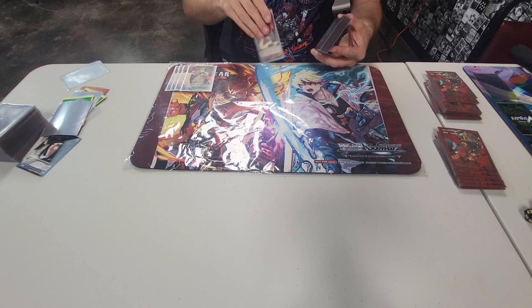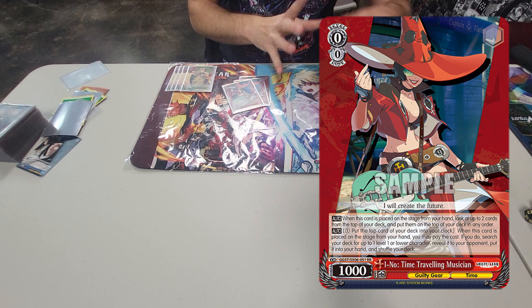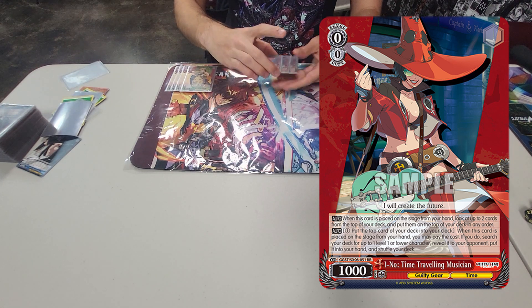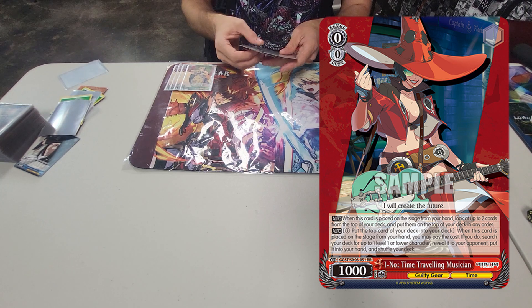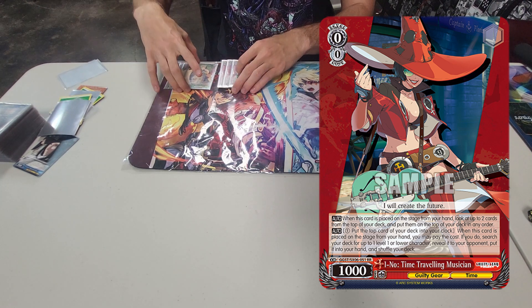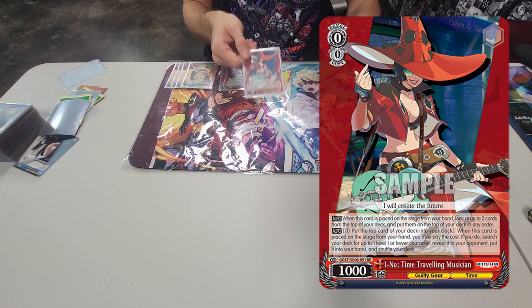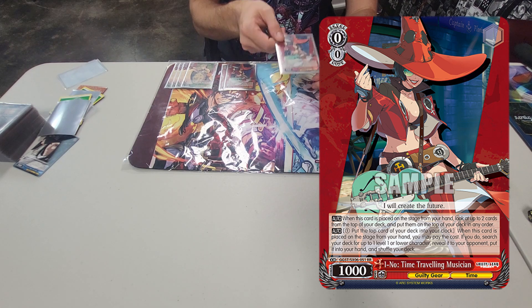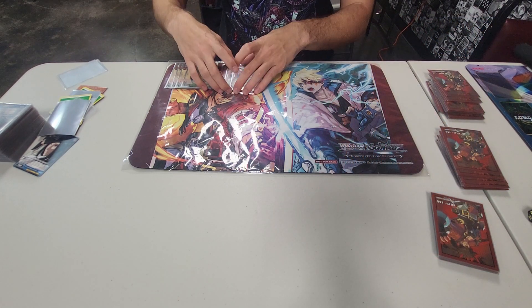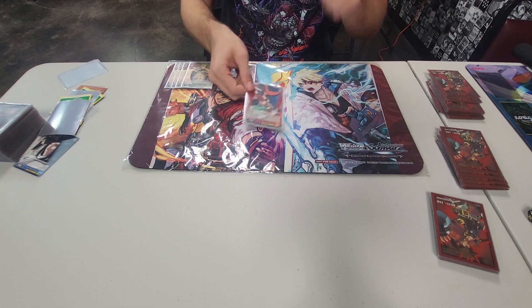We have three time-traveling musicians. She is the Ricky of the set. Payment one, clock yourself, search your deck for level one or lower. She also has a pretty cool on-play effect: look at the top two and rearrange. This is going to be really cool for using our Giovanna skill later on when we get to our level ones, and also a pretty good way to make sure we don't trigger our climaxes on our first attack.